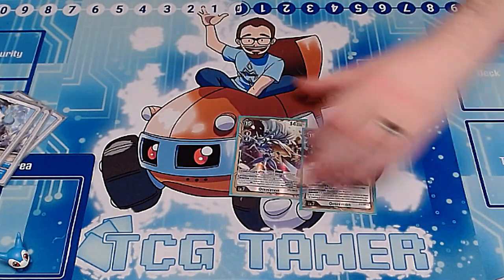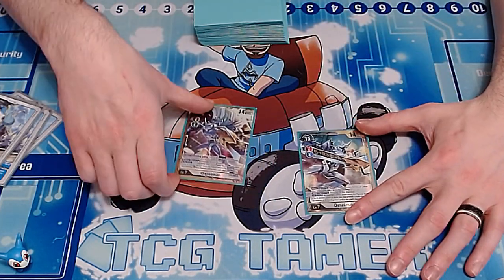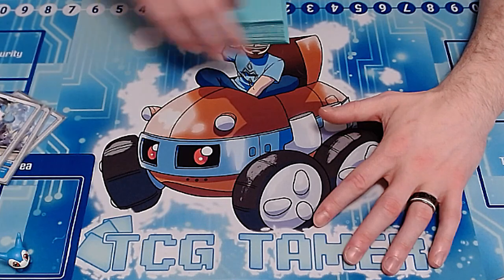For level sevens, we have two copies of Blitz Omnimon, because Blitz Omnimon will let you close out games. You're going to be swinging a lot of times with Imperial Dramon, and this card will close it out for you.